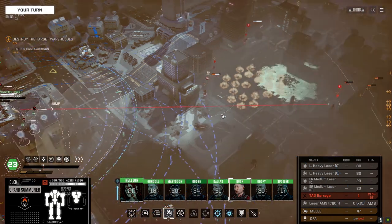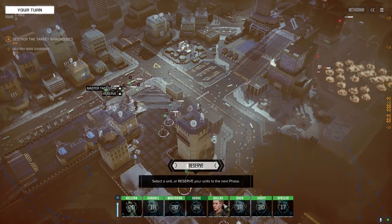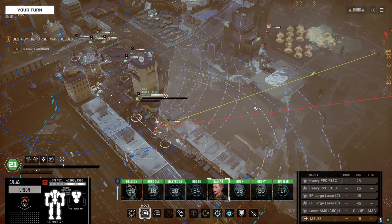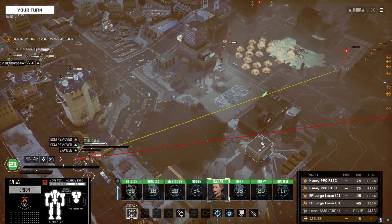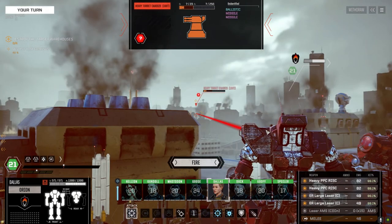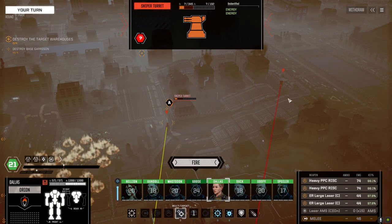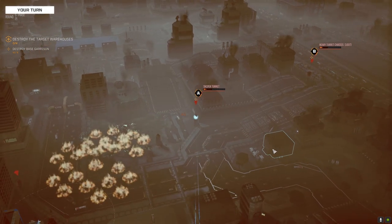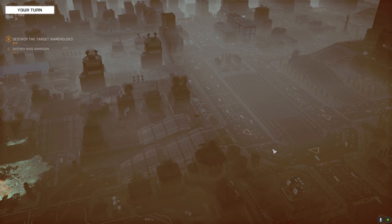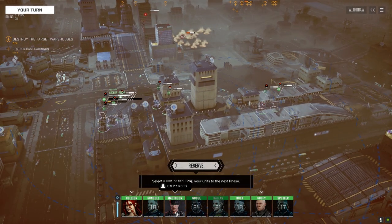I'm going to jump and move in — that's a turret shot, isn't it? Let's just reserve then, see if we can get into a better position. It's hoping to shoot at some mechs this turn but no biggie. 99 on this guy, 99 on that guy — what should I do? Multi-target. There we go — we should be able to kill them both. Okay, I don't have to worry about turrets now. Let's clean this up.